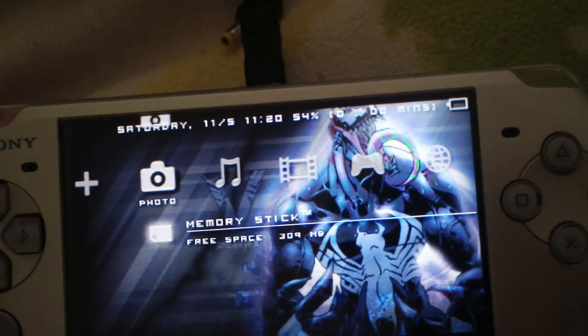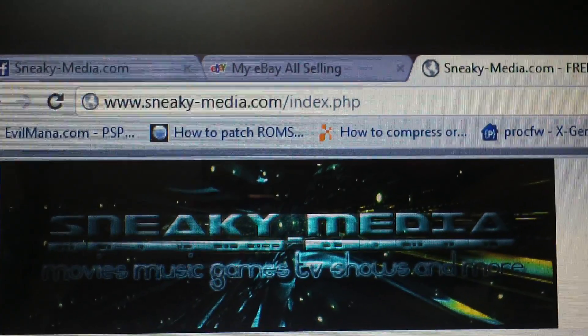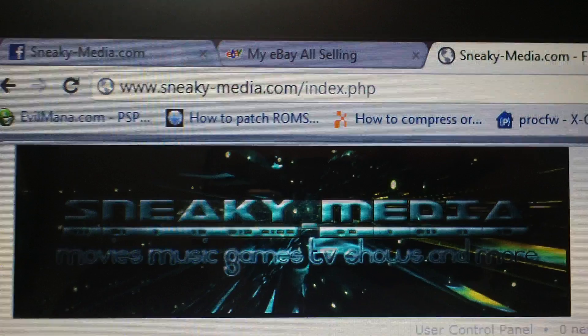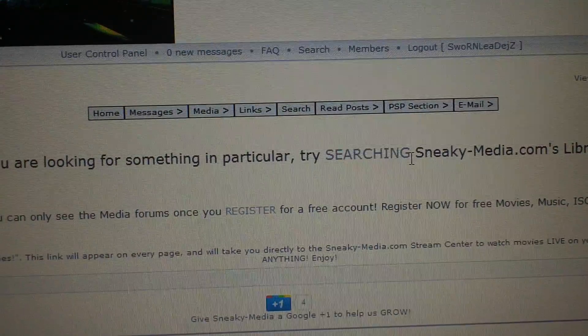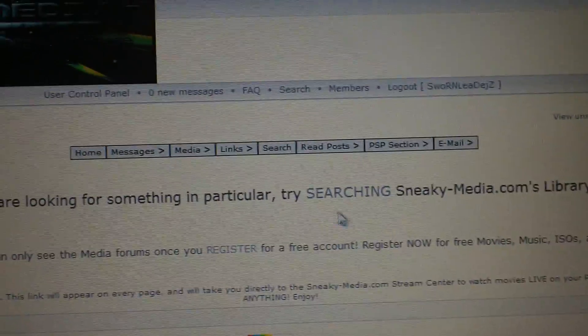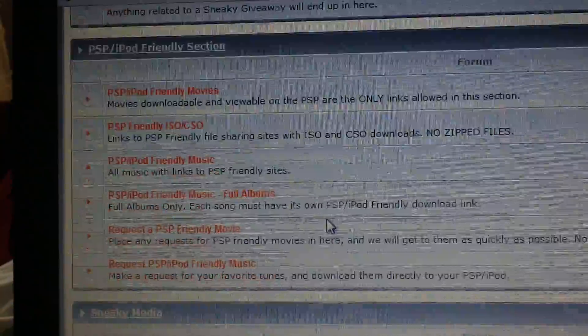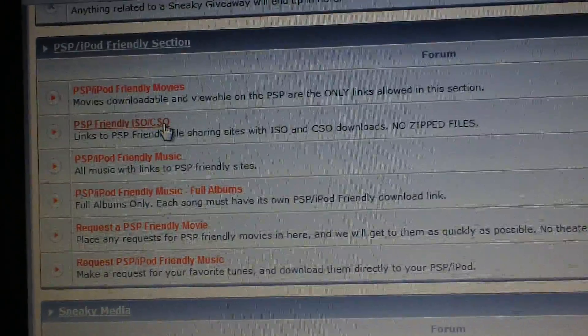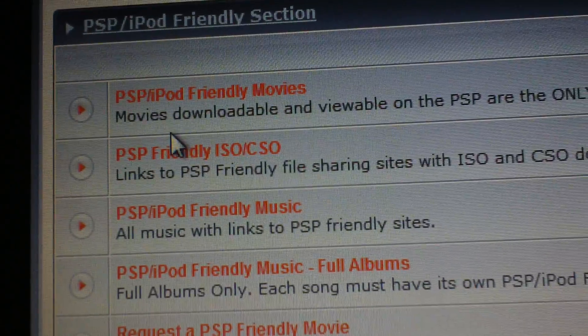The first thing you want to do is find somewhere to get your ISOs. And what better place to get ISOs than sneaky-media.com. I'll put a link to Sneaky Media in the description. You have a couple options to find some ISOs once you get there. You can search SneakyMedia.com's library, or you can head down to the PSP-Friendly ISOs — those ones you can download from your computer or from your PSP directly.